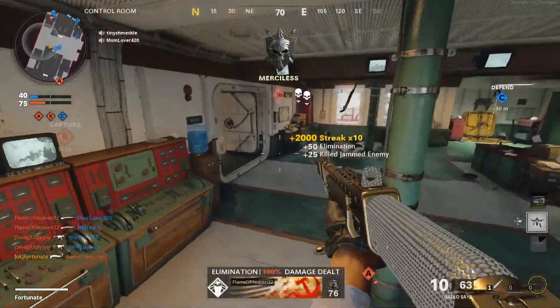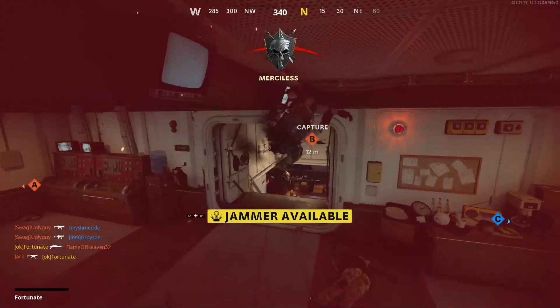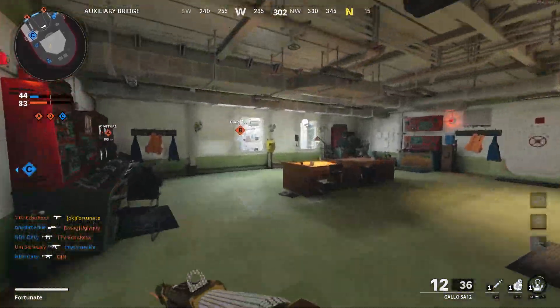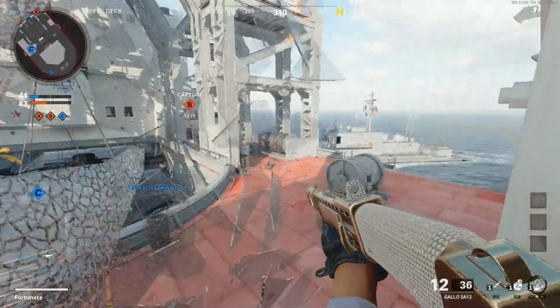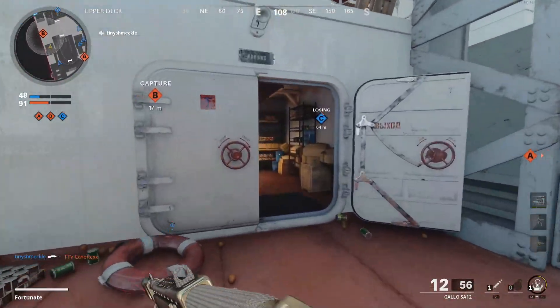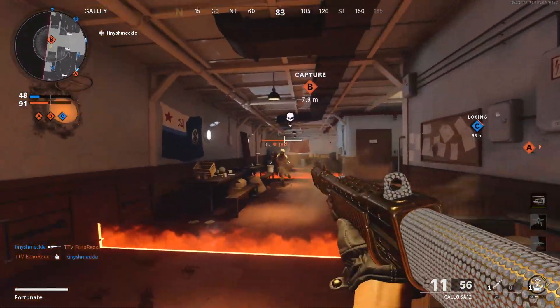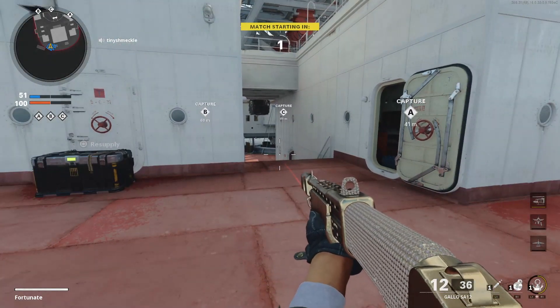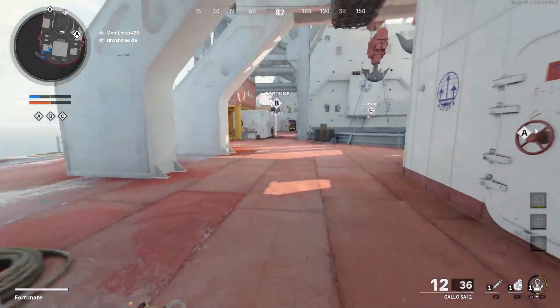He's on B. 10 killstreak — let's see if my napalm strike does anything. I don't think it will because it's not the map for it, to be honest. Going to go for this flank again. Next round, definitely going to play a lot of objective because we need to come back. Chasing you. 40 points off a chopper gunner — that should help us. I'm going right to B.